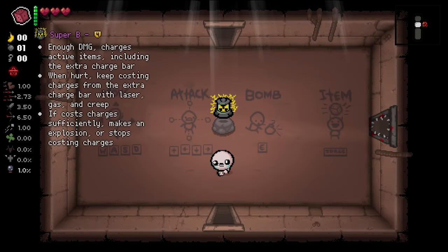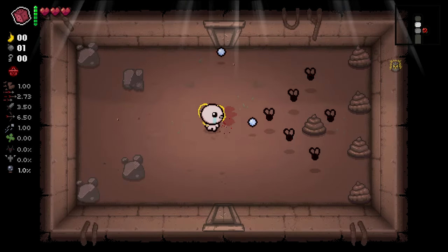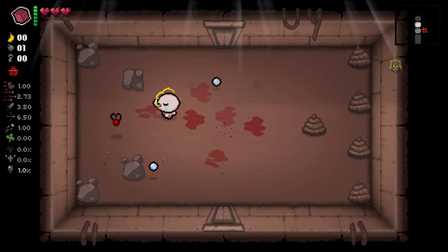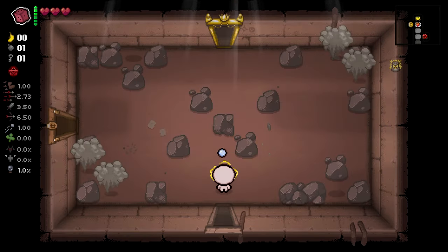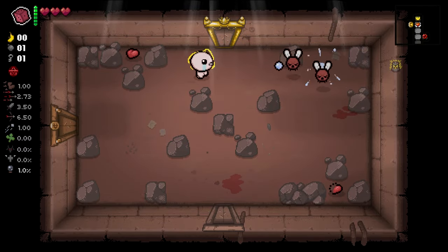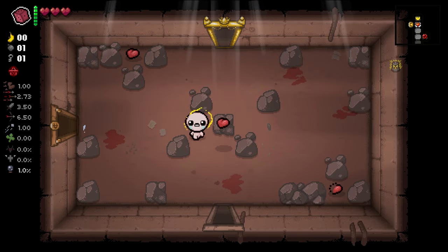What's up my fellow Isaac Gamers? We're back with a brand new item. You might have seen this in the previous video - I thought it was definitely good enough to make a separate video on it. It's called Super B. It charges active items including the extra charge bar when you deal enough damage. Dangerous charge, but who cares. When we're dealing enough damage it's going to charge up our active item additionally - kind of like four and a half full but we don't lose the charges every room. And when we take damage it actually takes from our charge bar, similar to those yellow flies. So we can either get a bunch of charges or no charges at all.